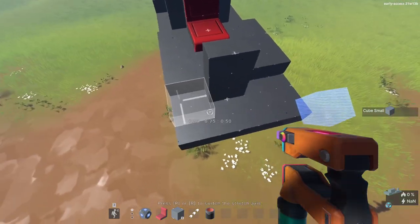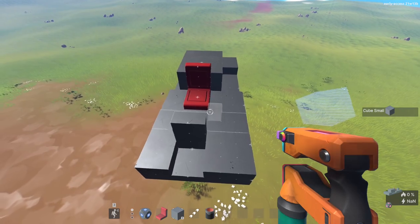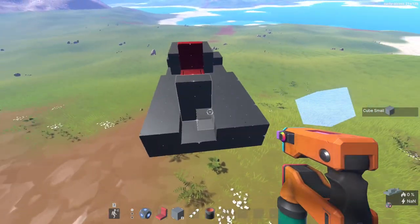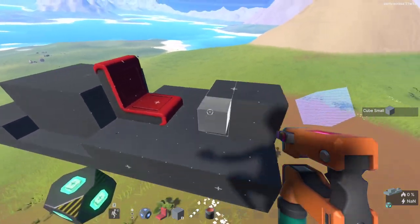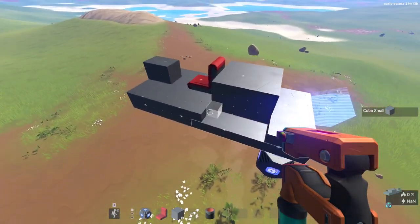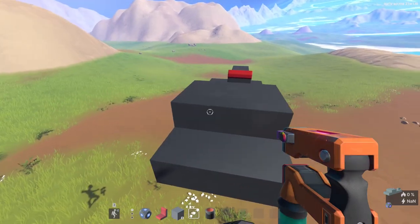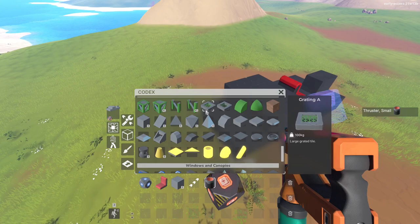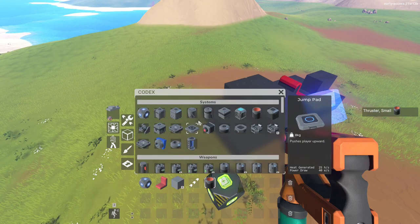We are off-center as you can see, but again, not a problem — this will actually help the overall looks of the vehicle we're trying to make. The more off-center the better. Now we are gonna go try to find our hover pods because that's gonna help us not drag on the ground.